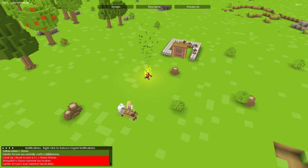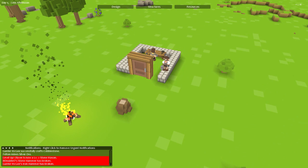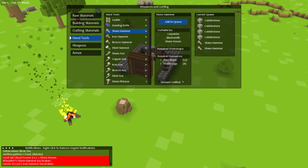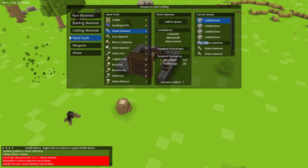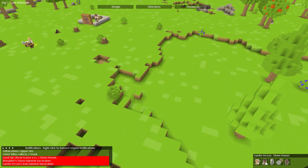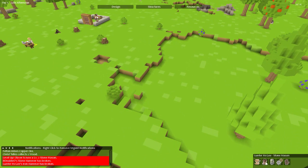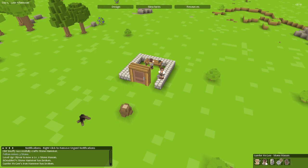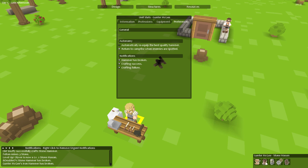Gunter McGee's iron hammer has broken, which means we need to make more hand tools. Let's make a few more hammers — one, two, three, four. We've got tons of raw stone. His hammer broke — that's why he stopped. I'll dismiss those notifications. Set him to auto re-equip and he's working again.